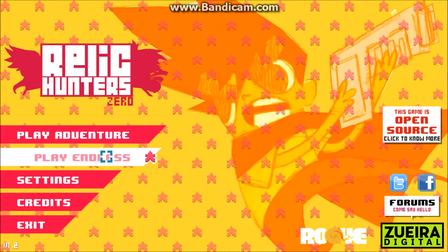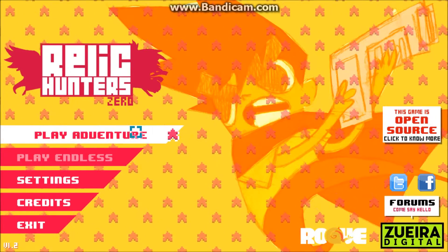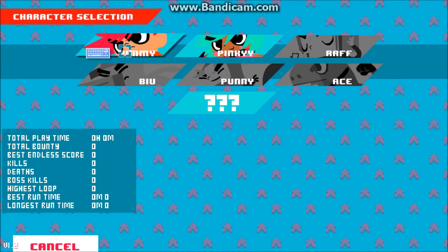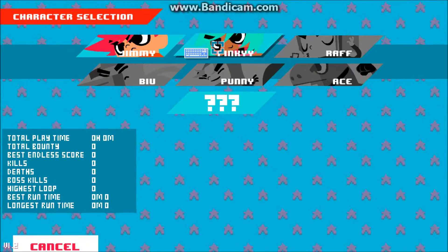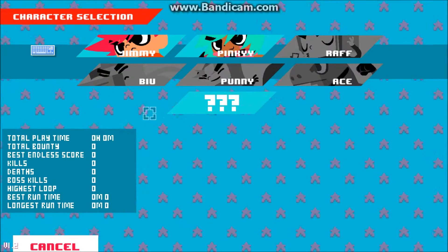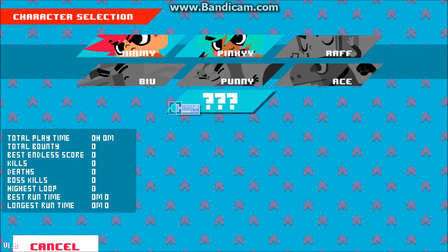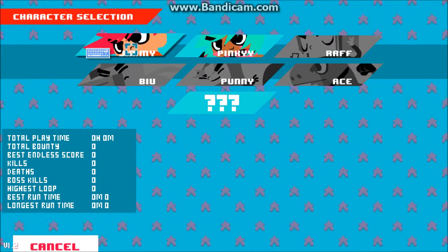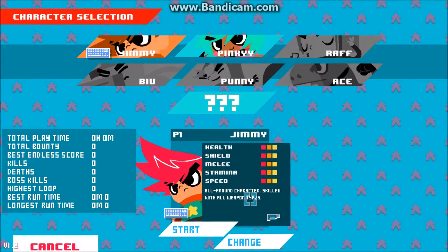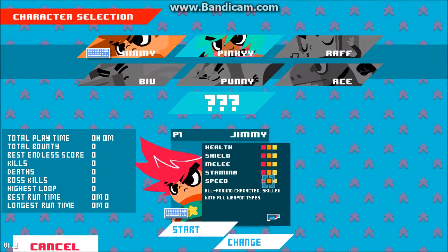As we see, we have Endless — I am a little concerned about what that could be — but first of all, let's go into Adventure Mode. Seems we have multiple choices for our character. We have Jimmy and Kinky. Kinky? Alright, if you say so. Then we have Question Marks; I'm assuming that's random. Let's just go ahead and go with Jimmy. I like his hair. All-around character, skilled with all weapon types. He seems pretty balanced.